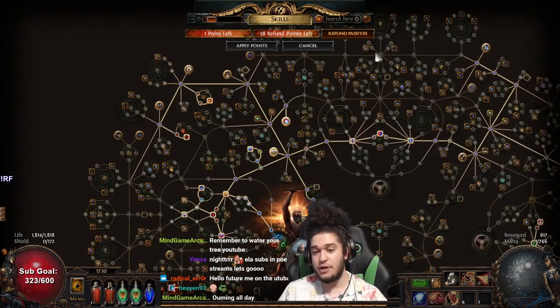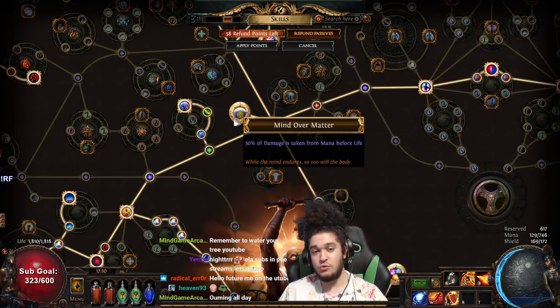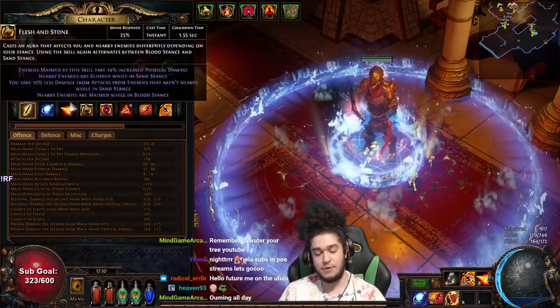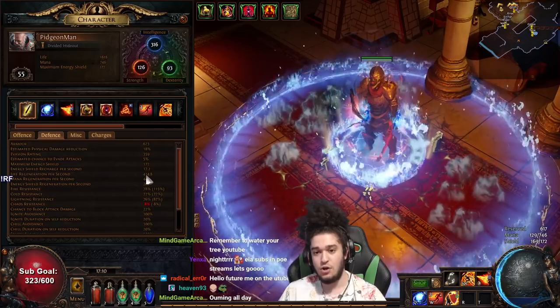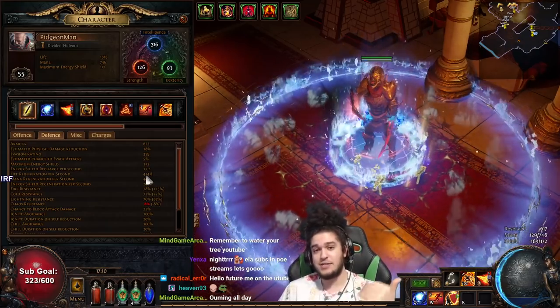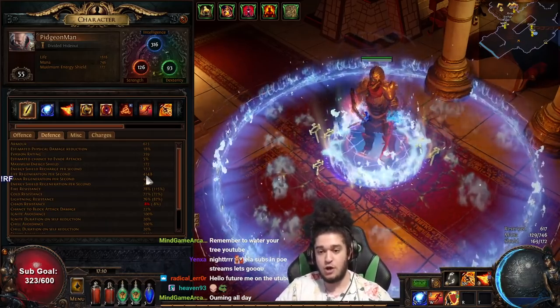If you take Eldritch Battery, what happens is 30% of the damage that you take — only 30, not 50, not 70, just 30 — hits your energy shield. But your energy shield is being regenerated by your Pious Path. Right now it is 200, but because my life regen is 400, in the patch it should be 400. Which means you're able to scale flat energy shield or percentage energy shield on your gear, and that is still giving you essentially a Mind Over Matter conversion to not only your life but also your degen.